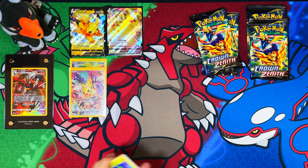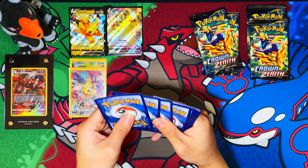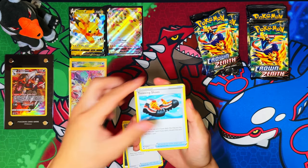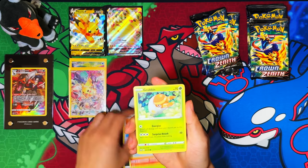That Pikachu is way better centered than the first one I pulled, so for future reference I could use it for grading. The energy switch looks like it's perfect to be honest, so it could be good for grading.